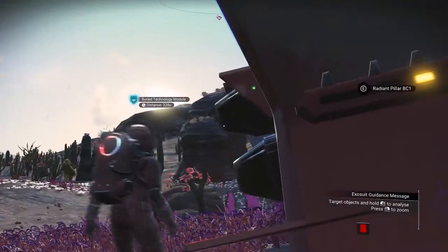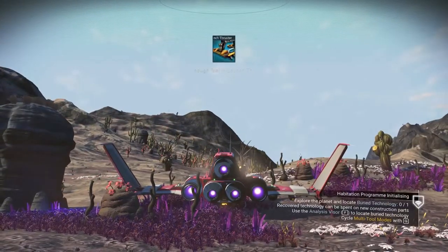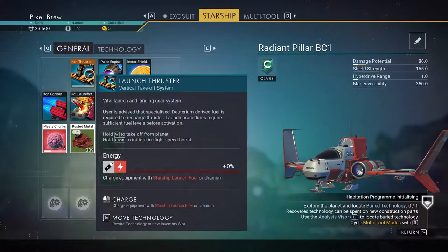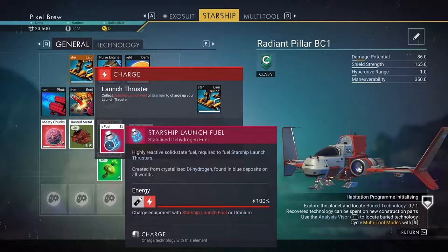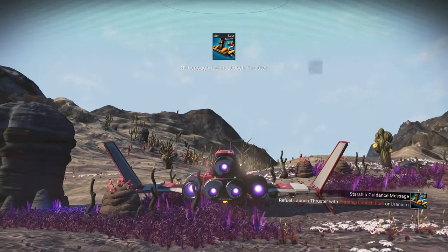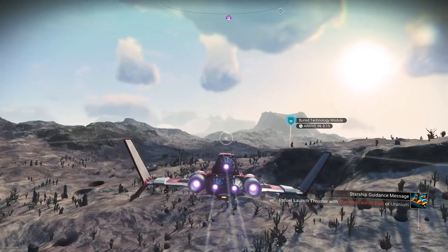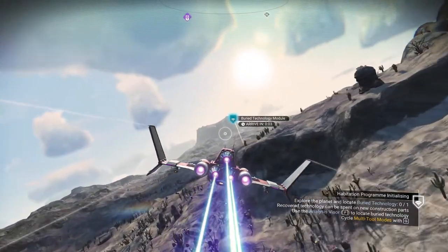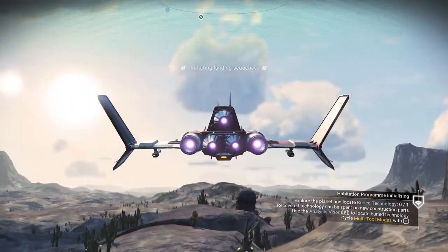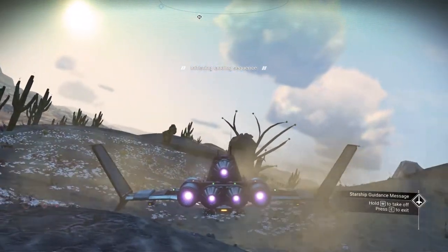Buried technology module - that is 300 away. Maybe let's just fly there, I think that might be easier. Not enough fuel - launch fuel problem. All right, there we go. Boom - where are we going here? Right over - it actually really wasn't that far. Let's go right here.